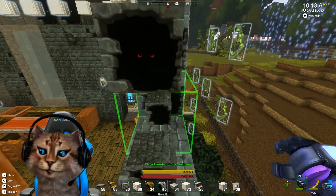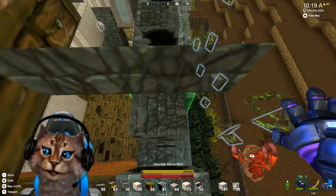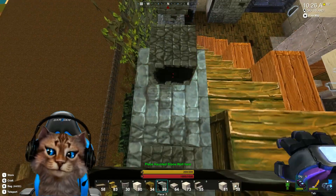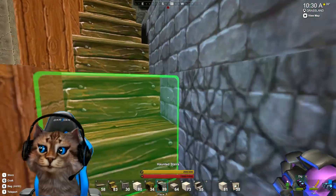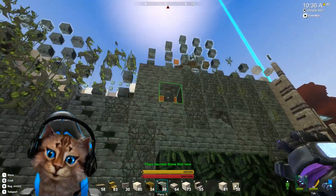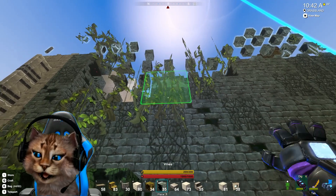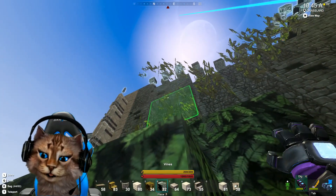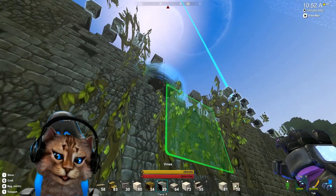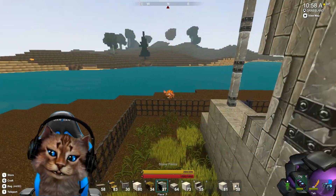I'll go up two blocks — why not? This is kind of like painting with blocks, it's kind of cool. I almost fell. Maybe I can get them on the outside a little bit easier. Oh yeah, that's a little easier to catch them because it's tricky on the inside. I don't want to miss any because you can't have holes in the walls — it'll get a little drafty.